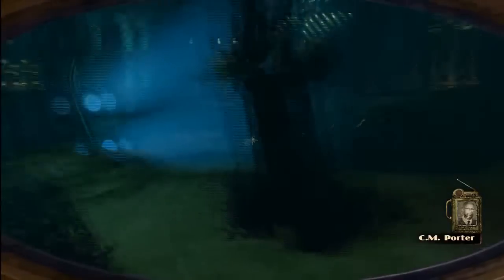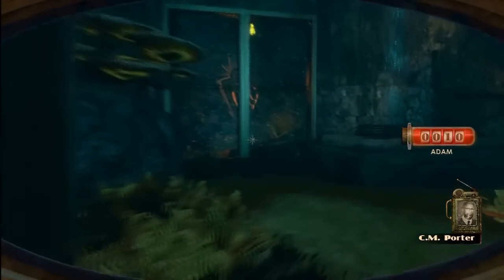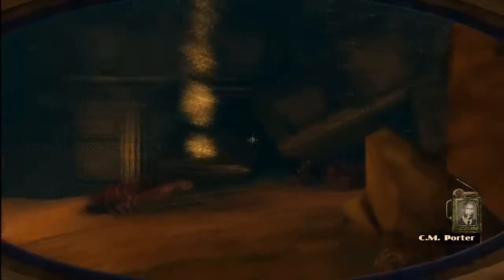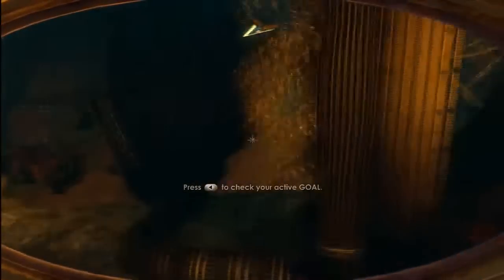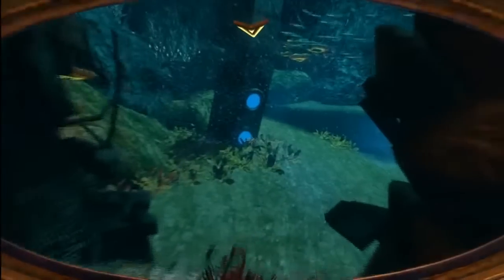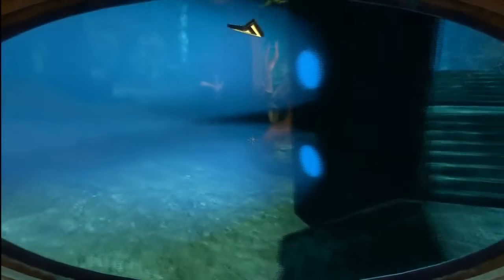[Game audio] Hello? Mr. Sigma? Can you hear me? The name's Porter — Charles Milton Porter. Dr. Tenenbaum tells me you're here to help us get the thinker out of Rapture. It's not going to be easy, but nothing worth doing ever is. You should be able to get inside through an airlock. During the game, you'll have a bunch of people calling you and talking to you. He is one of the guys you're helping — you're going to need to help him get something out of Rapture.